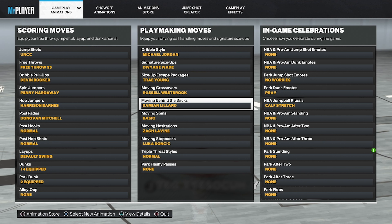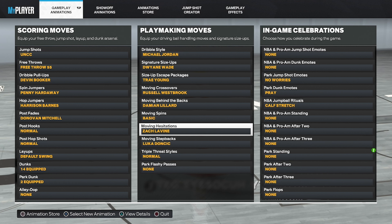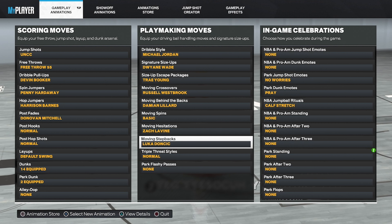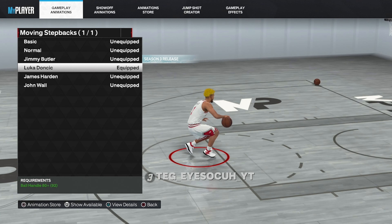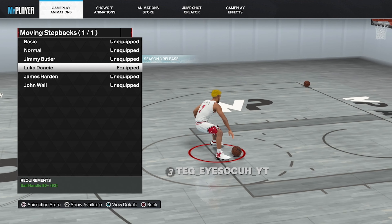Moving behind the back, we got Damian Lillard. Moving spin, we got basic one — just so you don't get glitchy with it. Moving hesitation — I don't really do hesitations, but I got Zach Levine. It gives you that little far hesitation, like a little far teleportation type, if you play the Rec — there's a lot of kids that do that up in there. And then the moving step back, Luka Doncic. Luka is just the bread and butter this year — the little whipped cream, the little cherry on top.